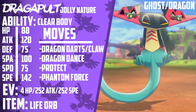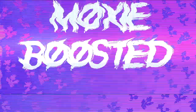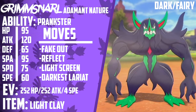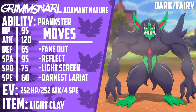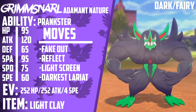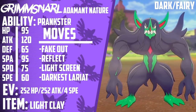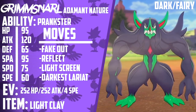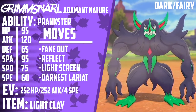This next Pokemon absolutely defines what this season of VGC is, in my opinion. At the number one slot, we have Grimmsnarl. This could possibly be the best support Pokemon we've ever seen. It's the first Dark/Fairy type, which means it's a direct counter to Dragapult. It resists Ghost-type attacks and is immune to Dragon-type attacks. And both of its STABs are able to hit Dragapult for super effective damage.